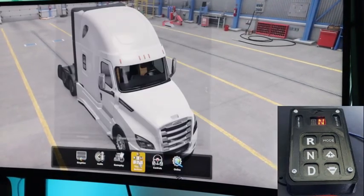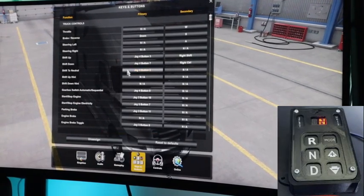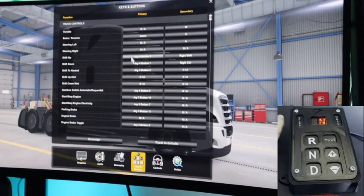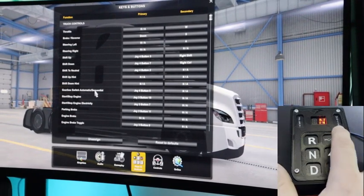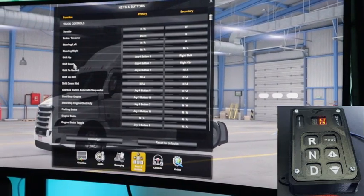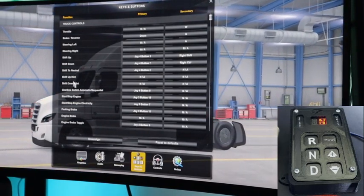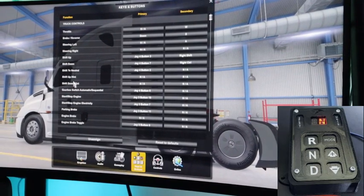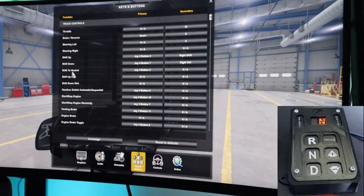Under Keys and Buttons at the top, you'll see Shift to Neutral — use that for your neutral button, which only needs to be hit once. Then there is Shift Down for the down arrow and Shift Up for the up arrow. Right below that you've got Gearbox Switch Automatic/Sequential — that's what I use for the Mode button. There are also Shift Up Hint and Shift Down Hint — don't confuse those with Shift Up and Shift Down. The hints are for when you're in fully automatic mode and want to nudge a gear change, like going uphill. I use Shift Up and Shift Down instead.